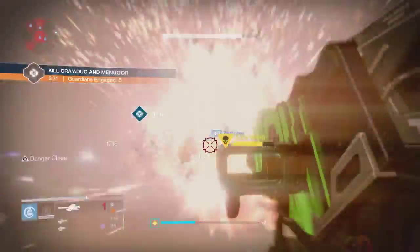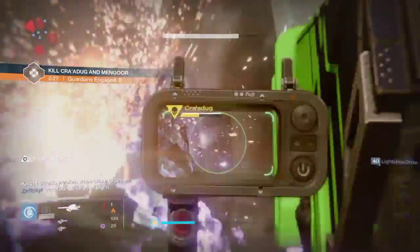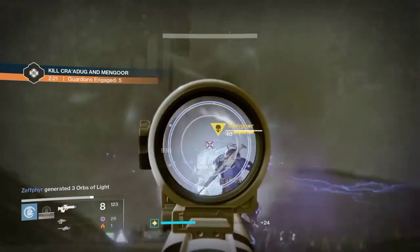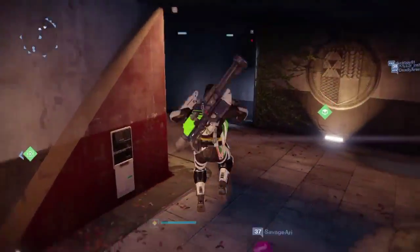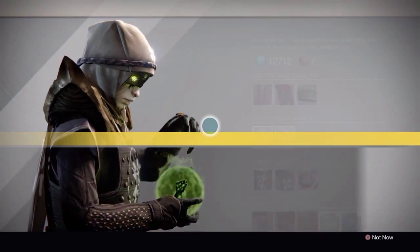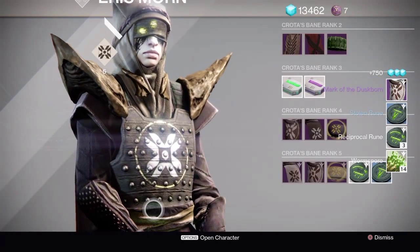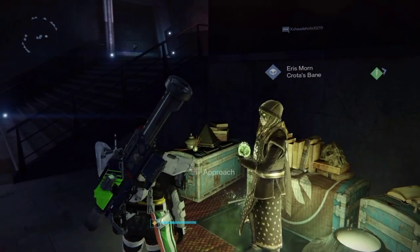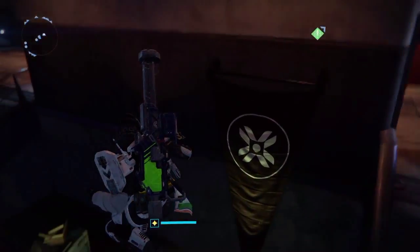That will allow you to get a Worm Feeder Rune and ultimately a key of something. Now in order to get the Reciprocal Runes to even begin this, they drop as Eris quest items, and if you have rank 5 for your Eris reputation, you can actually go back to the tower and purchase them from her. You need 10 Black Wax Idols. You can buy Reciprocal Runes and Stolen Runes.